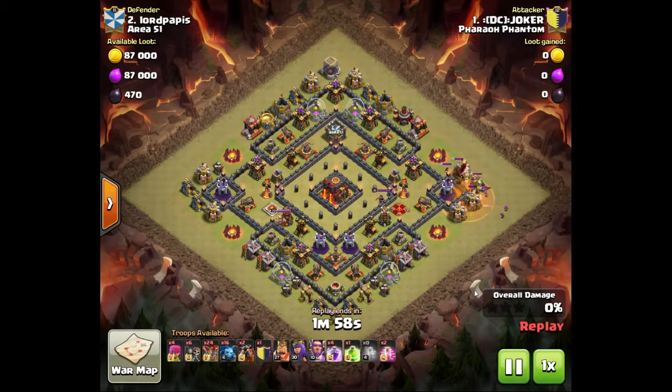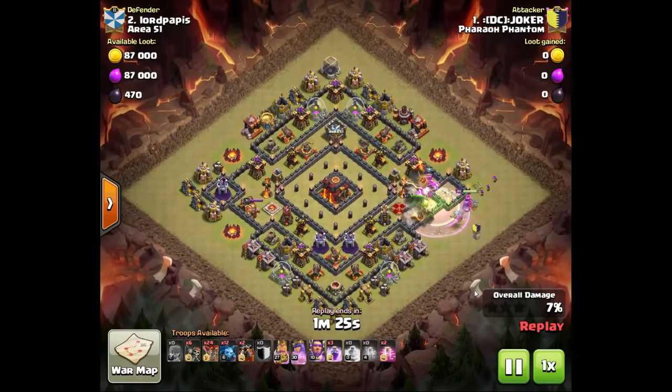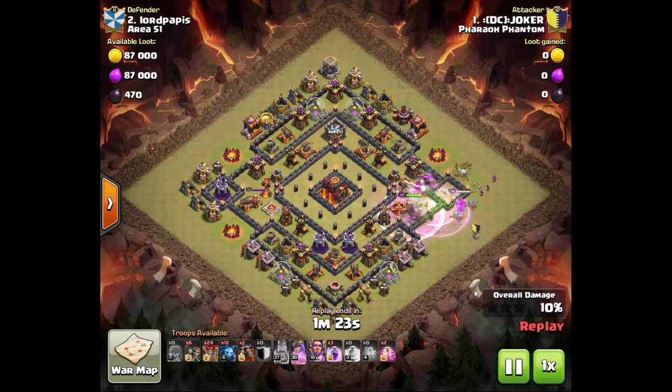This attack here is for DC Joker. These guys have very similar ways that they handle the clan castle troops, which means someone is teaching them. They almost all pull the clan castle troops out, pull them into a corner, put the poison on them, and use smaller troops to kill them. I've seen them kill dragons with archers or minions several times. This is mainly an air attack.